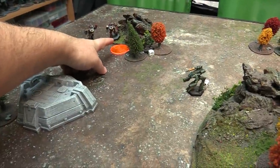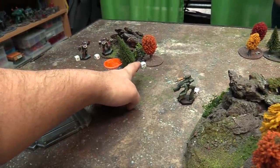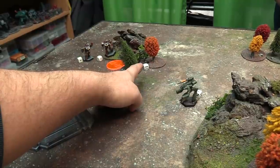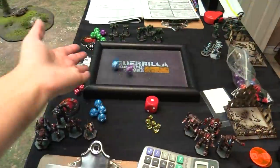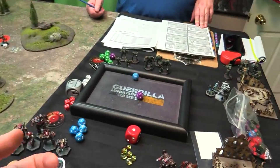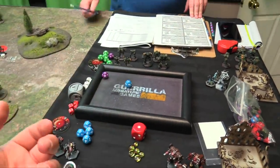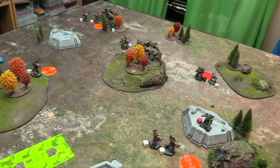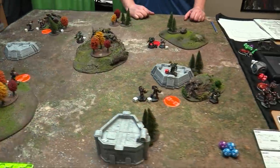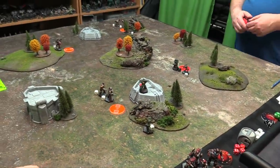Two Wolverines on the Commando, 2 dice each. It's going to be 2 for TMM, 3 for range, skill 3 — 6 total, back down 1 for speed fire. Rolling 2 on 5s — get you once. Second try, 2 on 5s — get you once again. Didn't quite get the criticals but you can see his insides now. You're going to shoot back.